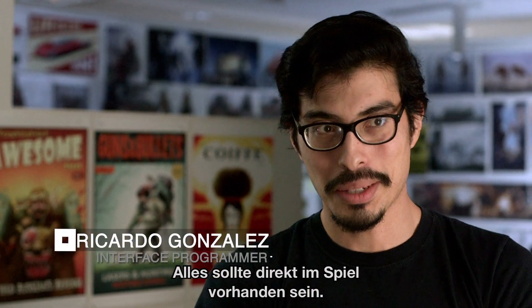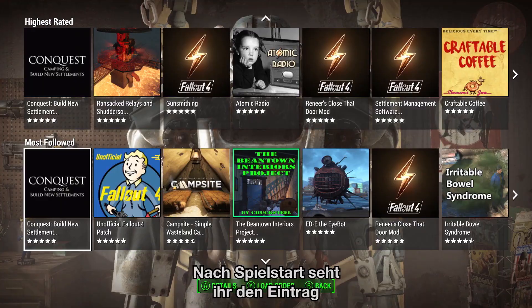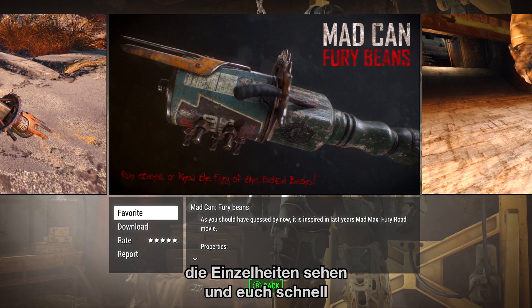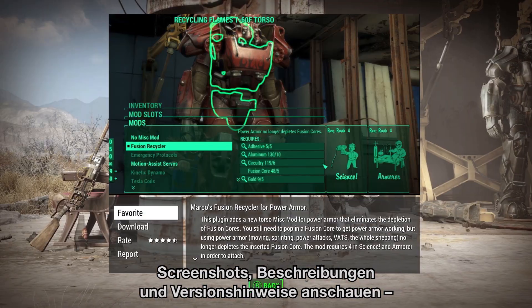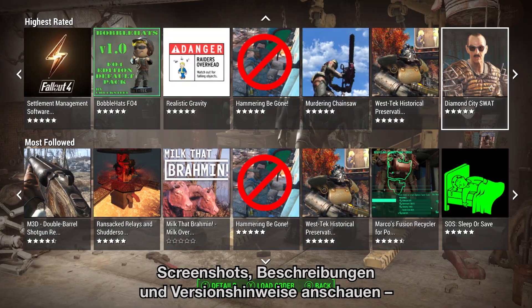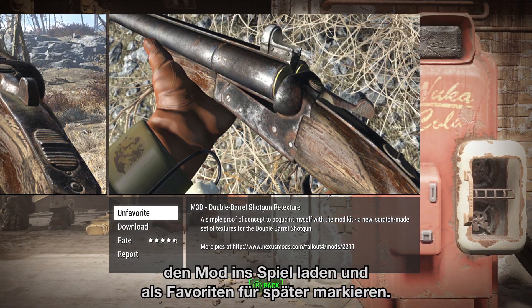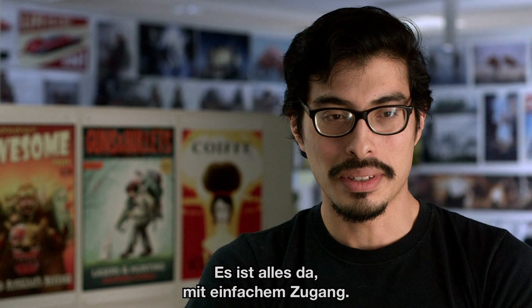We wanted to make it so it's right there in the game. You turn on the game, it's in the menu. Right away you can click into any particular mod, go into the details of the mod and get a quick look at all the screenshots, descriptions, version notes, what's in it, download it into your game, favorite it, bookmark it for later. It's all just right there, easy to access.